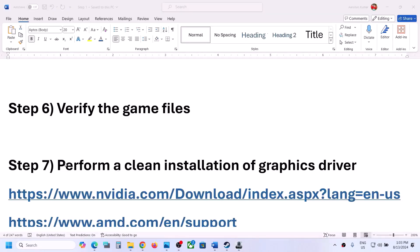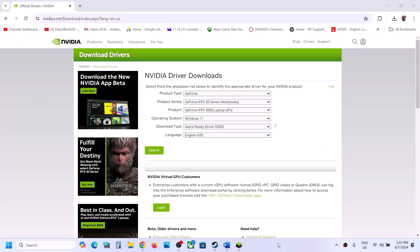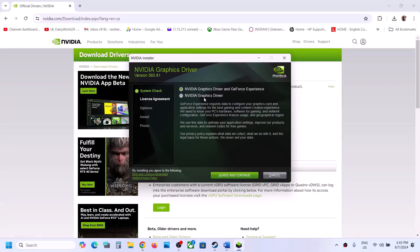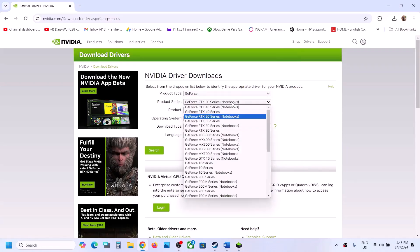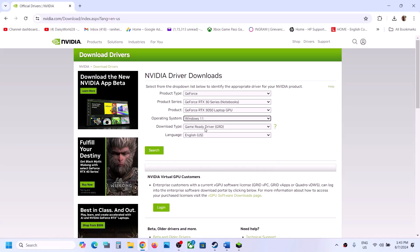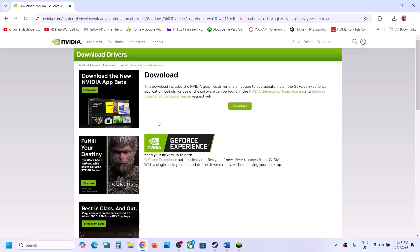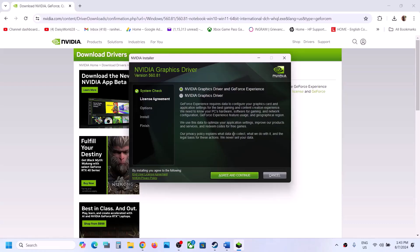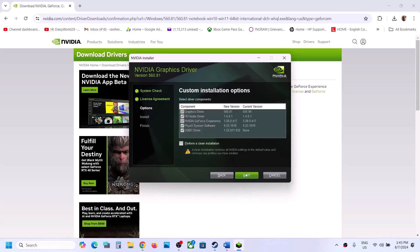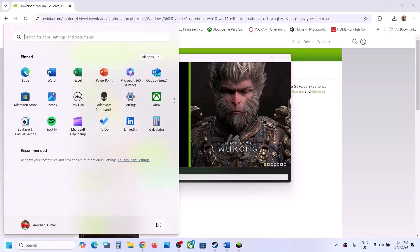The next step is to perform a clean installation of your graphics driver. If you have an NVIDIA card, go to the NVIDIA website; if you have an AMD card, go to the AMD website. On the NVIDIA website, select your product type, series, and graphics card, then select your Windows version and click Search, then Download. Run the exe file, click Yes to allow, agree and continue, select Custom option, and check the box that says 'Perform a clean installation.' Click Next, let the installation complete, restart your computer, then launch the game.